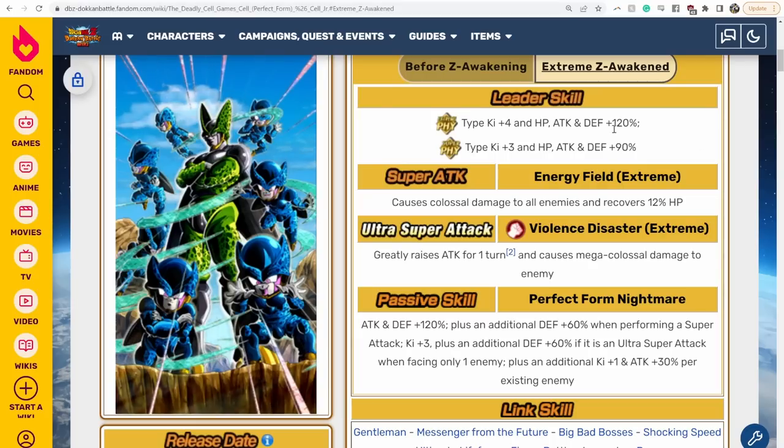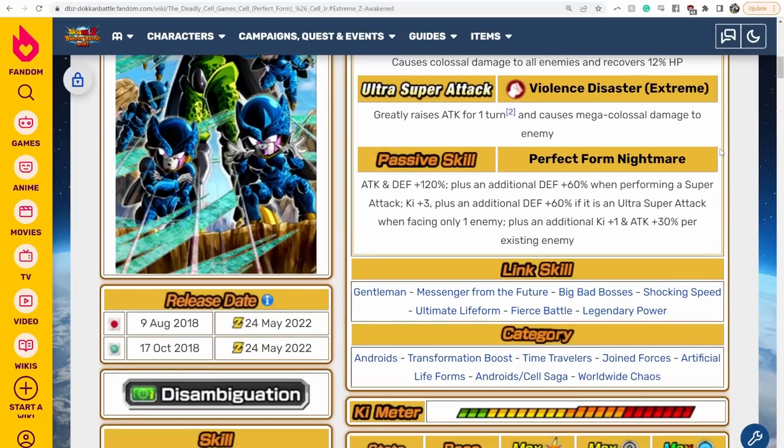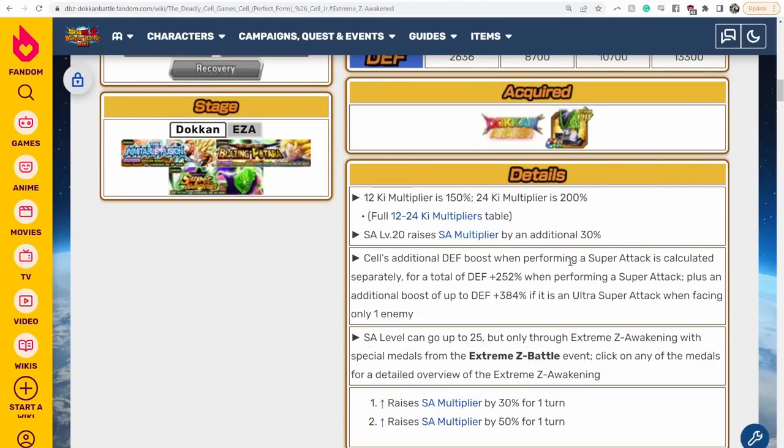Leader skill is Extreme Fizz Types, K-4, HP, Attack and Defense plus 120%. Super Fizz Types, K-3, HP, Attack and Defense plus 90%. 12 key super attack causes Colossal Damage to all enemies and recovers 12% HP. 18 key super greatly raises Attack for one turn and causes Mega Colossal Damage to one enemy. Passive is Attack and Defense plus 120%, plus an additional Defense plus 60% when performing a super attack, K+3, plus an additional Defense plus 60% if it is an Ultra Super Attack when facing only one enemy. And then plus an additional K+1, attack plus 30% per existing enemy. His additional boosts are calculated separately.